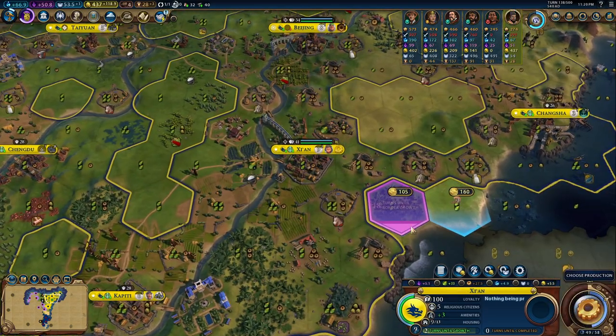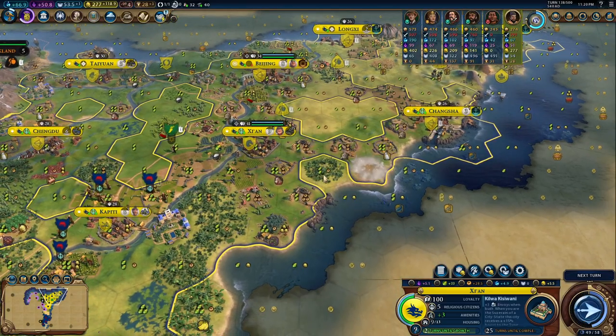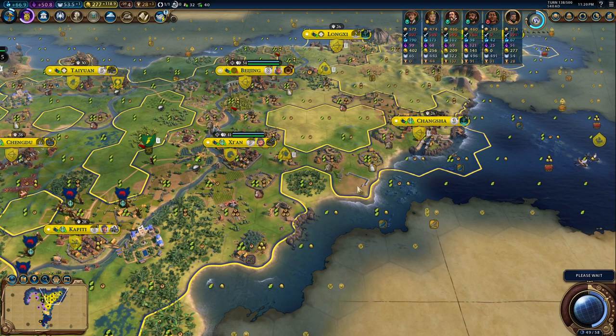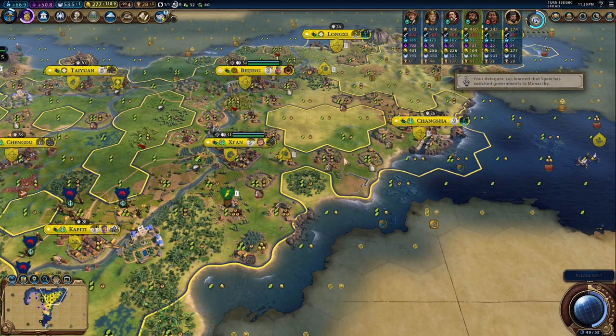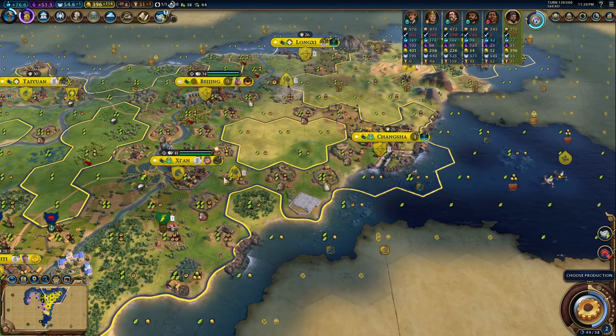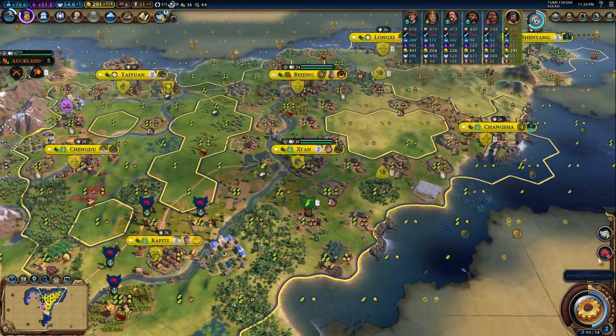I could consider building this wonder and then I could do a theater square somewhere around here. I'm going to buy this and build the thing here, and I'm going to chop this forest in order to boost it, because 25 turns — it's not 100% clear if we will manage, but let's see. Let's do that. Spend some money, yes we do.